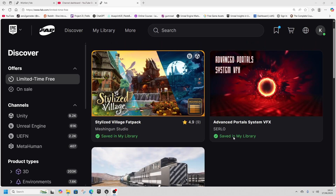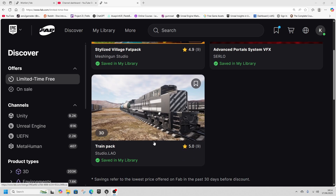There are two things to be aware of. First, I already had both of these assets. I'm pretty sure this Advanced Portal System VFX has been free for a while, and this was definitely on a Humble Bundle I bought very recently. So the only new asset for me is the Train Pack.